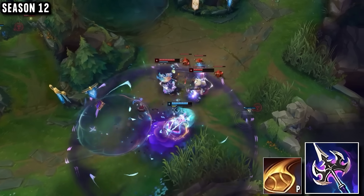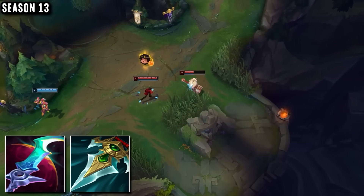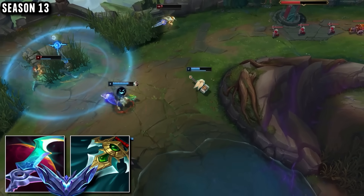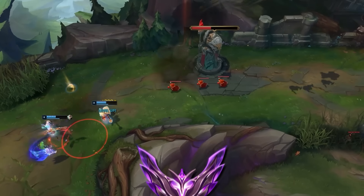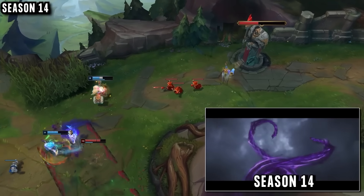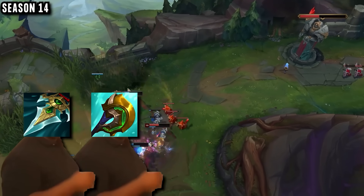He took this into support. By Season 13, his Poppy support strategy had improved even more, going for either Eclipse or Prowler's Claw. This was his most successful season yet, peaking at Diamond 1 by the end of the year, but still unable to hit Masters or above.